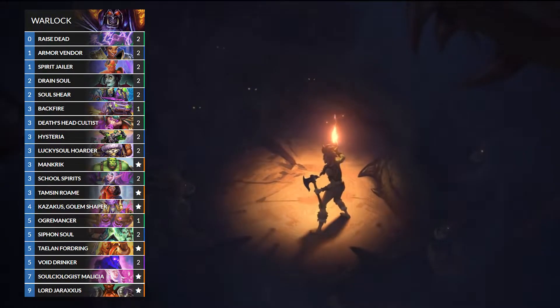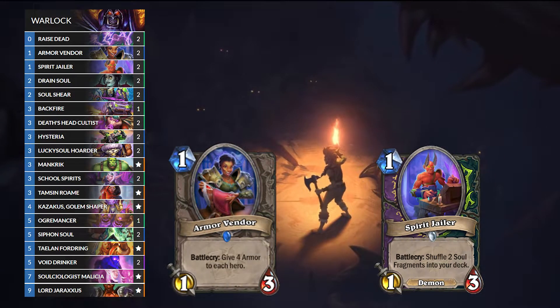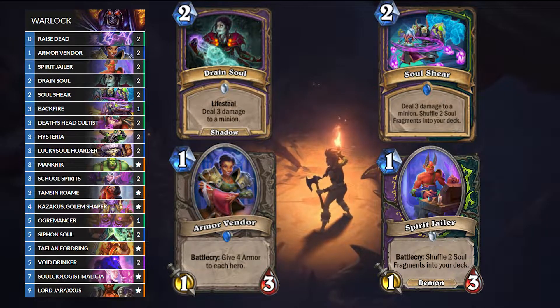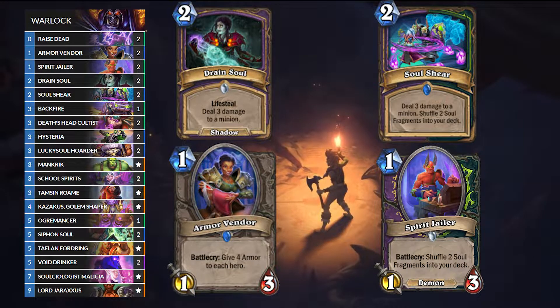Mulligan-wise, this deck is pretty simple. You want to keep your early game minions like Armor Vendor and Spirit Jailer. Keep Drain Soul and Soul Shear, especially when you're going first against aggro. You play your one drop, they play their one drop, you Soul Shear their one drop on turn 2.